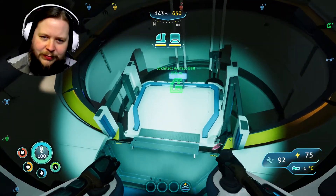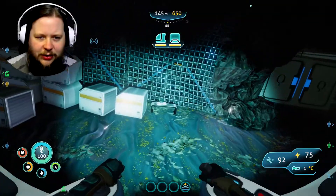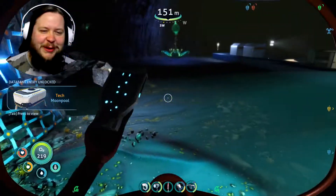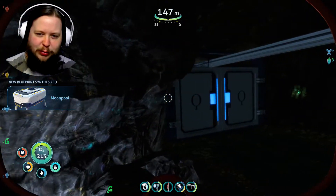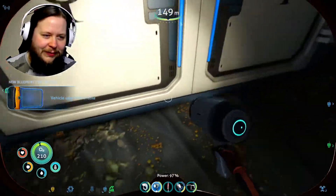This is Copper Station. I believe you can go just down there by the elevator. So here's that data box — let's grab it. Oh, it's the moon pool! Yay! New blueprint acquired. If the game won't do the fanfare, I'll do the fanfare. Vehicle upgrade console — yes, yes. Part of the moon pool.